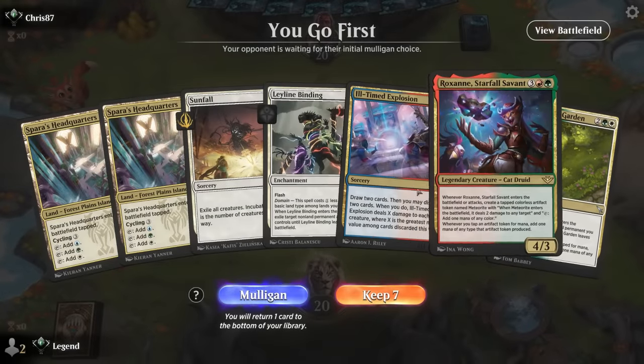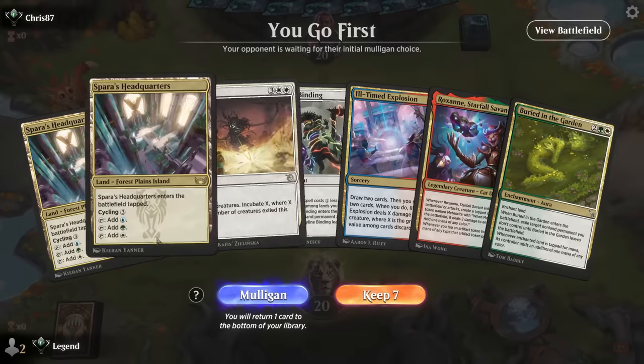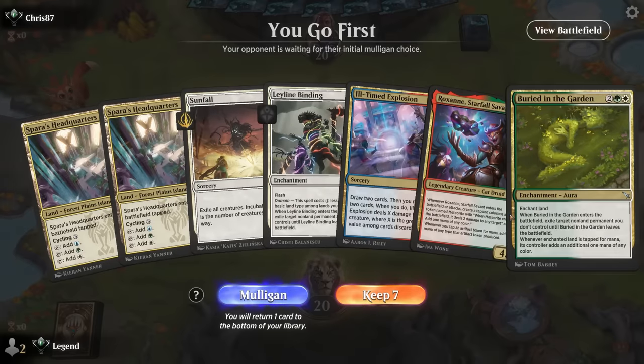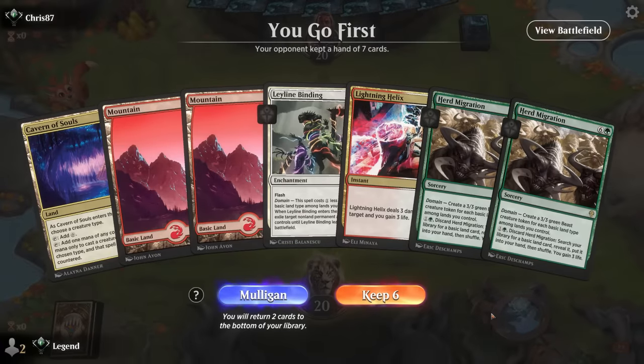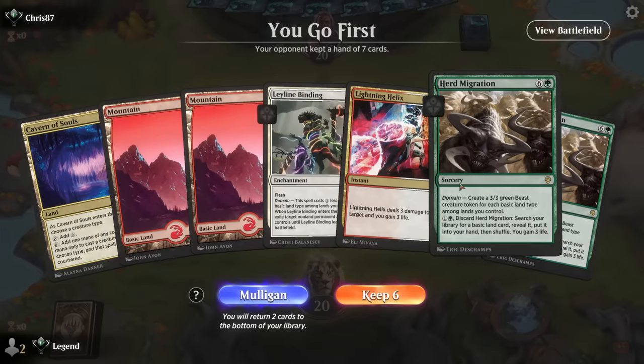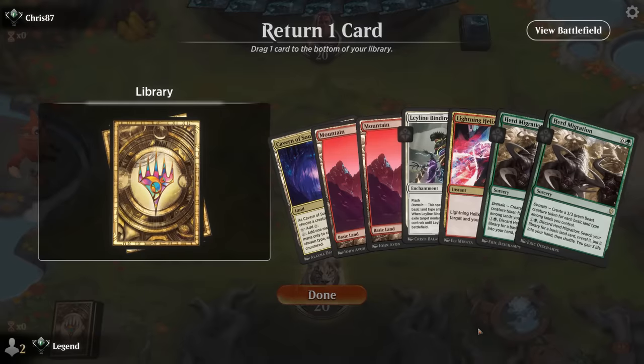We're on the play and this hand is definitely on the slow side — only have three basic land types. A little sketchy with no Up the Beanstalk to go with Binding. Taking a mulligan. The new hand is not great — we're only working with one color. But if I find green mana, which is most of my lands, we can be off to the races. I'll try this — maybe don't need Lightning Helix as much when we have double Herd Migration and Binding is more versatile.